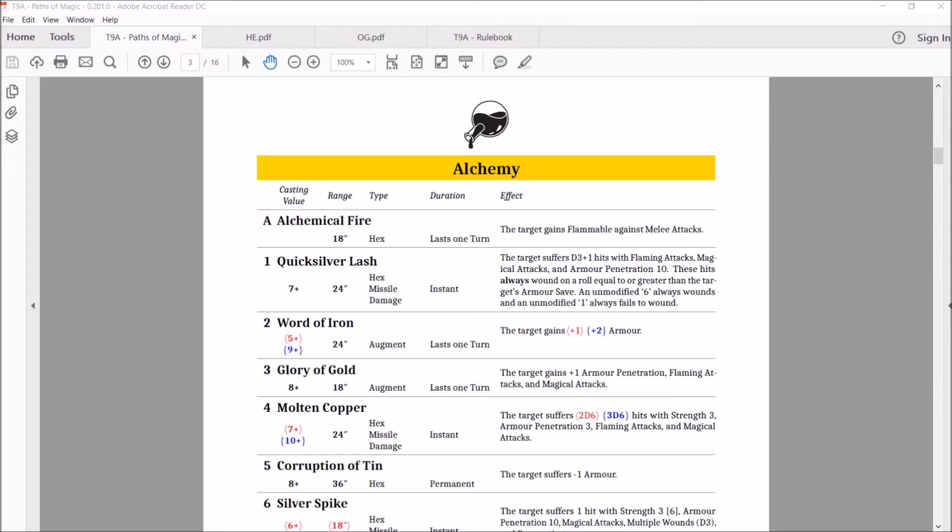That brings us to number three: Glory of Gold. Casts on eight, 18-inch range. It's an augment, lasts one turn. The target gains plus one armor penetration, flaming attacks, and magical attacks. That's interesting — it used to have magical attacks, flaming attacks, and plus one armor penetration, in a different order. It dropped two points on casting, so they actually made this overall easier to cast. Still a nice spell.